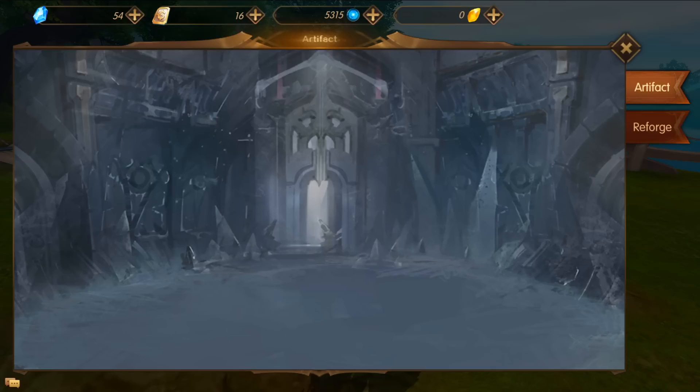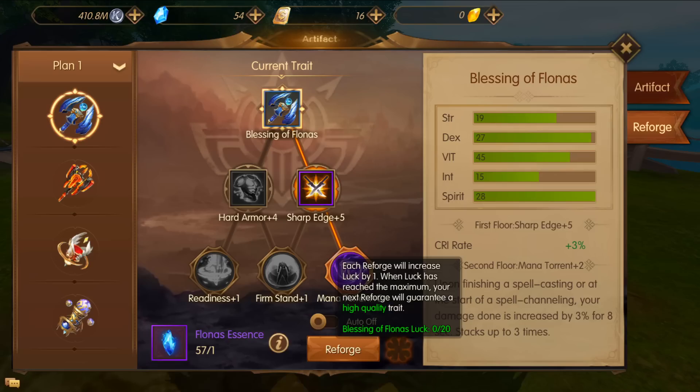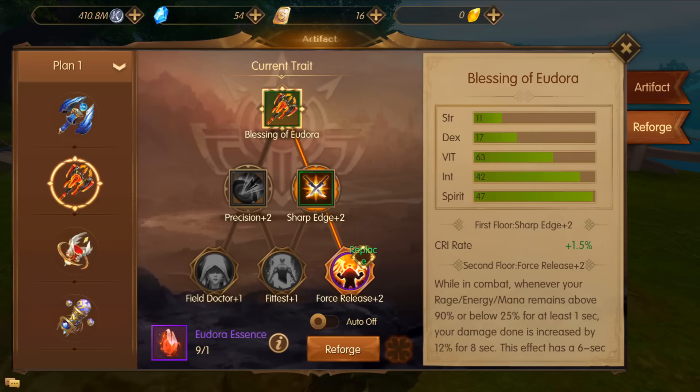Next let's go to the reforges. Click the four bars, go to artifact, and go to reforge. There's a little luck charm next to the reforge button — if you click on it, blessings of Flona's luck is 0 out of 20. Every time you reforge it fills up, and once you do 20 reforges of the same artifact, the next one you do after that will have a guaranteed bottom row of complete plus twos. So if you're looking for a plus two mana torrent and haven't gotten it in 20 tries, the next reforge will give you plus two readiness, plus two firm stand, and another plus two stat.